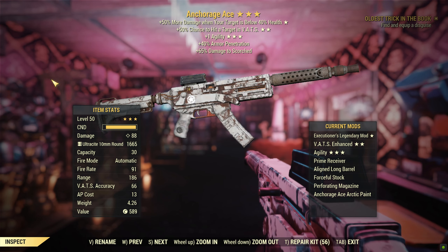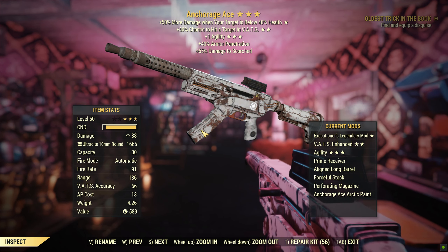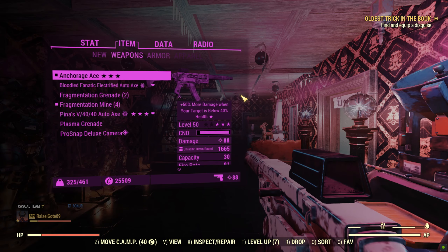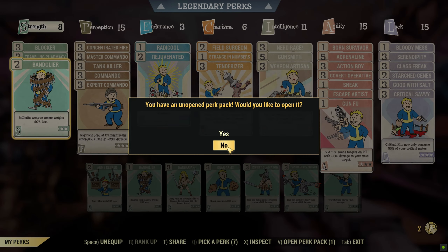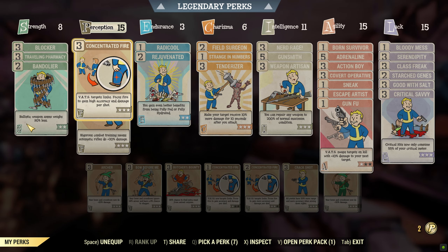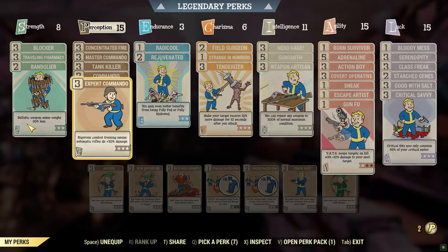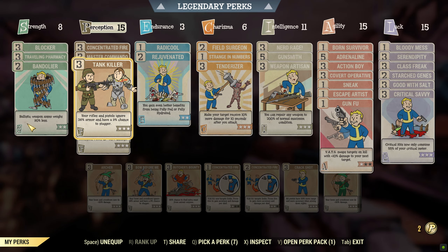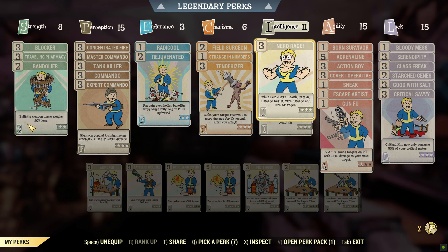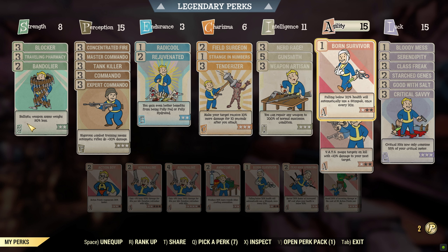The gun looks pretty cool. I don't like the rusted out bit — I wish it was just all white and fresh looking like the Operation Anchorage weapons in Fallout 3, but it's okay. It still looks pretty cool. Anyway, the build for today: we got Blocker, Traveling Pharmacy, and Bandolier. Concentrated Fire with all the commando perks, because this is a commando gun with Tank Killer. Radical and Rejuvenated. Field Surge, Strange in Numbers, and Tenderizer. Nerd Rage, Gunsmith, and Weapons Artisan.